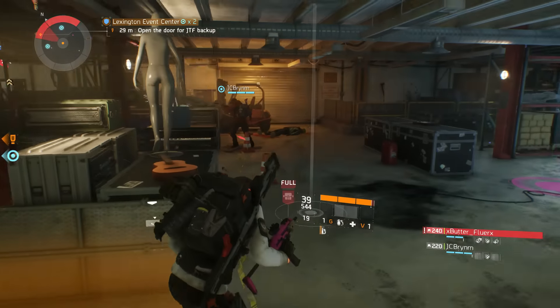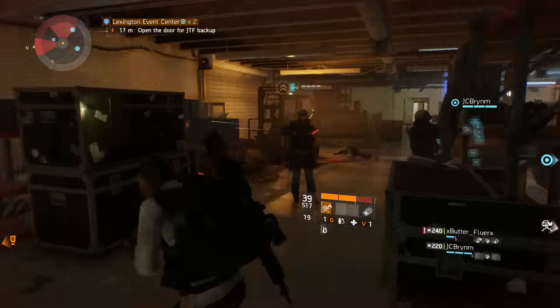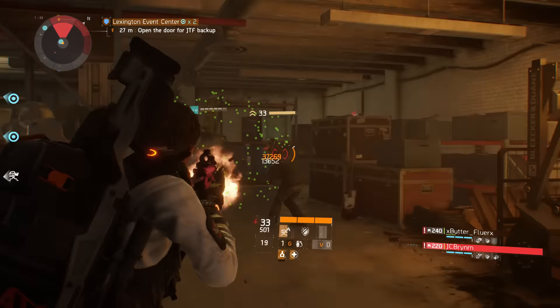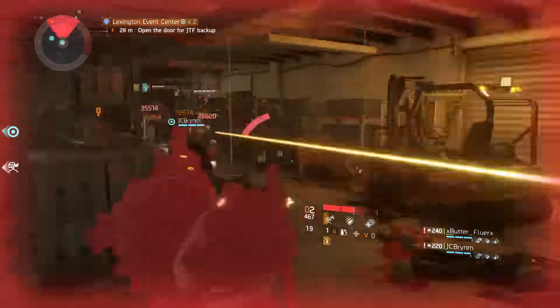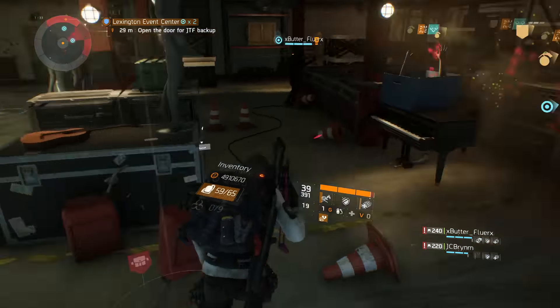That may seem easy, but there are lots of variables hindering this activation. For starters, you have to get the final bullet on a burning target. Keep in mind that a burning target is only on fire for three seconds, so you have a three-second window to land that final bullet. And if you're playing Underground with a full party, if any of your friends sink that final bullet in — even in that tiny three-second window — you don't get that buff.